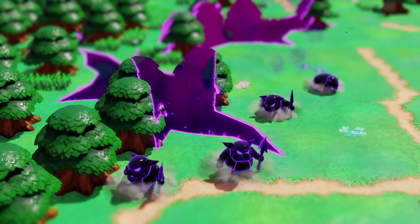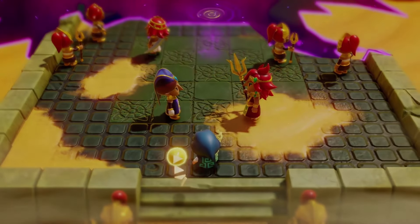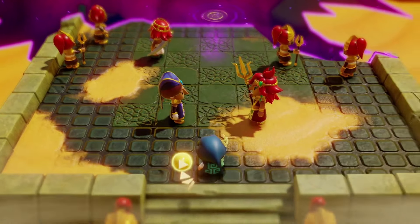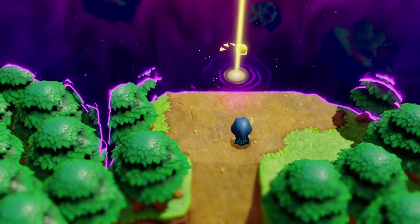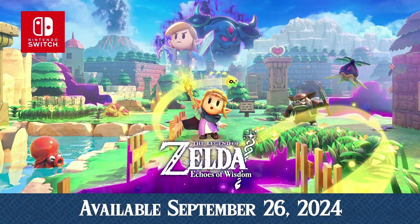Here we can see Hyrule Castle getting absolutely evaporated from the Rifts and how they're overtaking Hyrule. These shadowy figures — shadowy Moblins from the Rifts — are very interesting. We also have a shot of a Gerudo figure who I'm assuming is the leader, using a trident as a headpiece. She looks like Urbosa. The final shot before it goes back to the title screen is Tri opening up a portal into the Rift — I'm assuming this is how we'll be able to get into those sections revolving around traversing the Rifts.